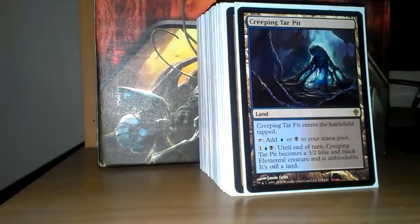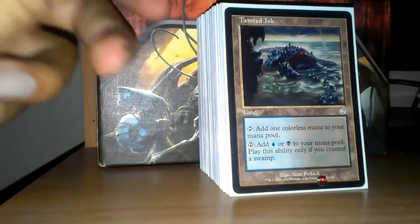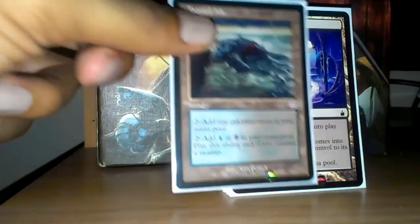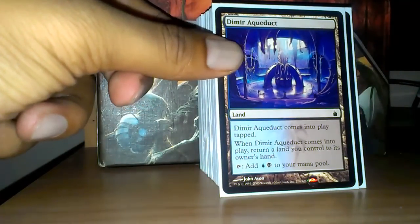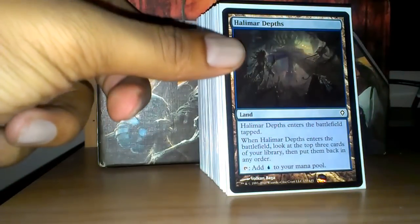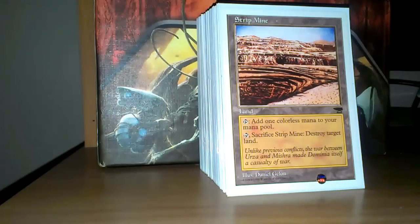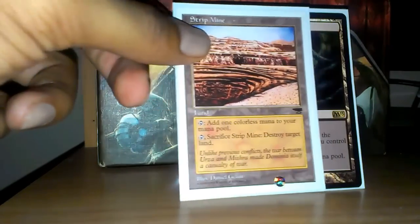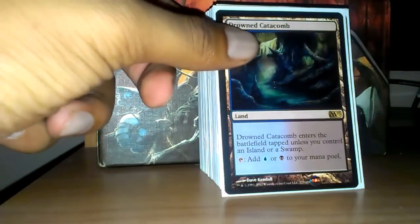Creeping Tar Pit adds both my colors, and it also becomes a 3/2 unblockable creature for 3 mana — pretty good late game. Tainted Isle adds both my colors. Dimir Aqueduct adds both my colors at the same time. Halimar Depths is good to see what you have coming next, the next 3 cards. Strip Mine — self-explanatory.